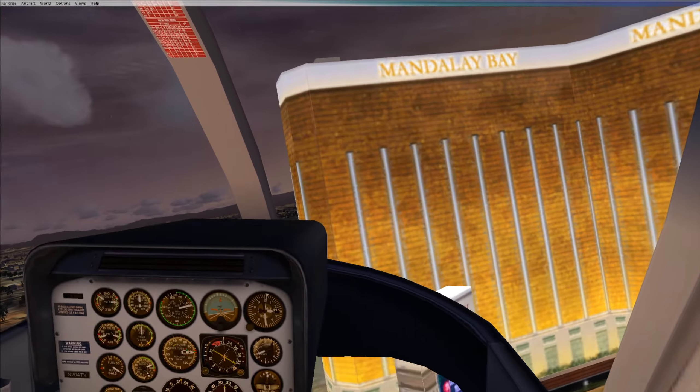Up next that's Caesars Palace, I can tell from the little sign up top. Then we have the Mirage. Let me check my map — the Aria Hotel and Casino should have been in between the Mirage and the Bellagio, so that was missing.